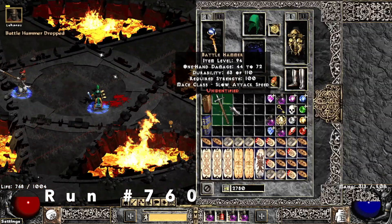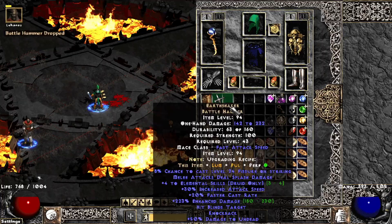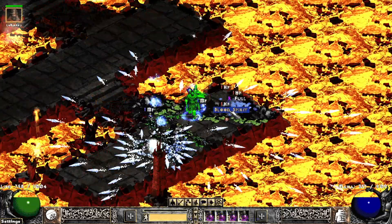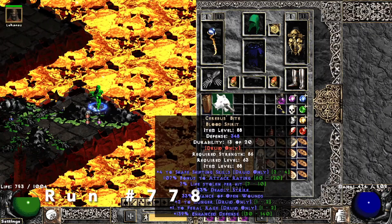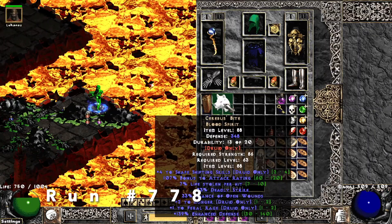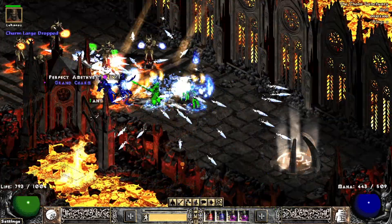Run 760, we find a 4 to all elemental skills Earthshaker. First time I found this. On run 778, we find a Blood Spirit which is Cerebus's Bite — 4 to all shapeshifting skills. I've been really lucky on these drops as well as the rolls.